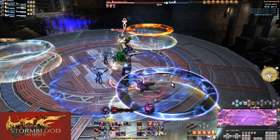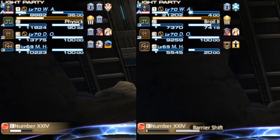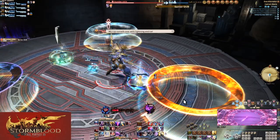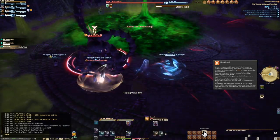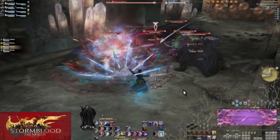I have had more than one party just ignore this mechanic and take two pillar explosions to the face. Here's a side by side of how painful this is with and without a tank LB1 — depending on how well your party bothered to gear, this could prevent deaths or even an outright wipe.